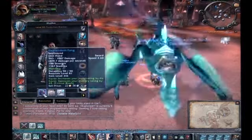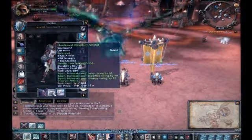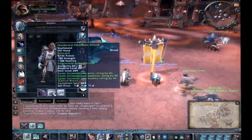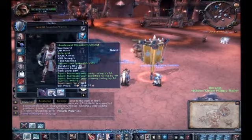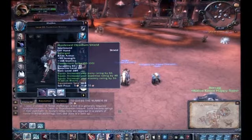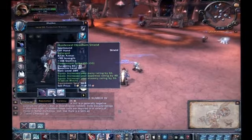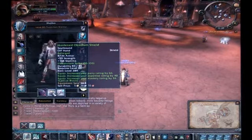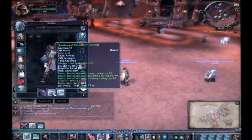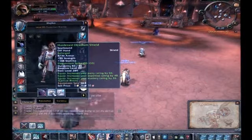The last boss in Blackrock Caverns — the female caster — drops a tanking sword. It's awesome. Hardened Obsidian Shield is going to be great until 84. At 84 there's a chain of quests for Twilight Highlands that awards a blue shield, which is the best pre-heroic shield. So far in Cataclysm I'm seeing like four stages of gearing: pre-heroic, heroic, pre-raid, and raiding.